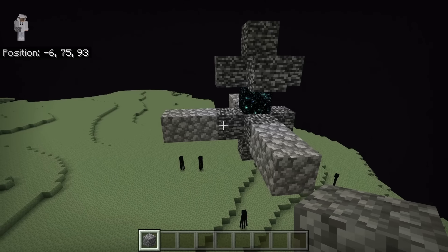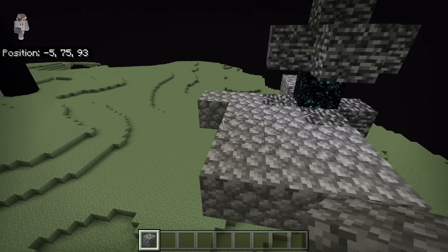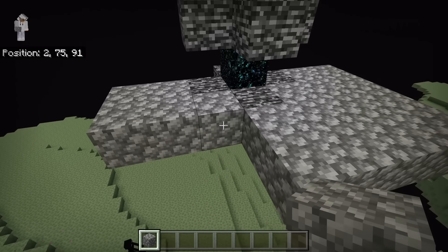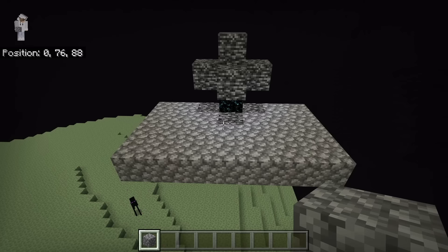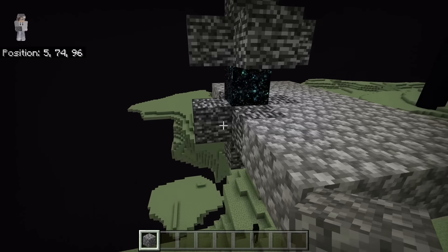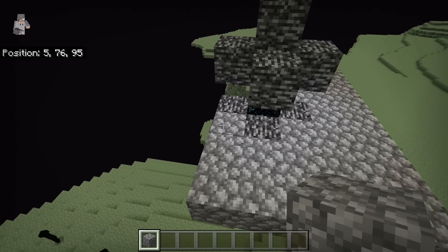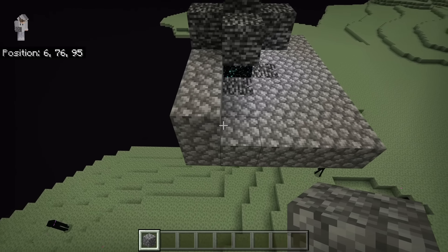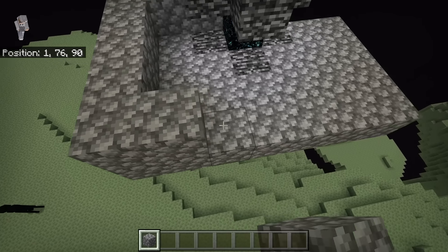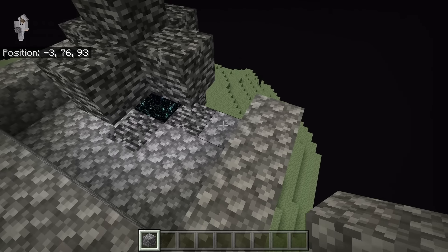Once you're done creating that outline, place three blocks over here, three over here, and three over here. Now place three blocks over here, three over here, and three over here as well. After you're done placing all those blocks, go over here and place three blocks. The next step is to place three blocks over here, four blocks over here, six blocks over here, three blocks over here, and finally one block at this spot.